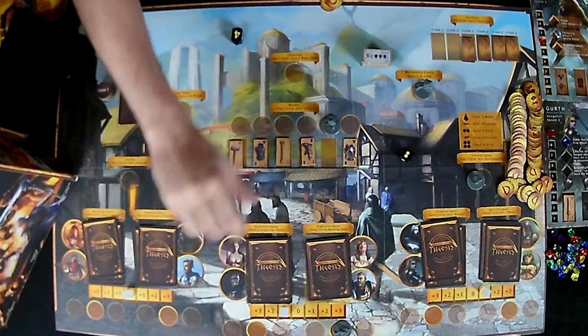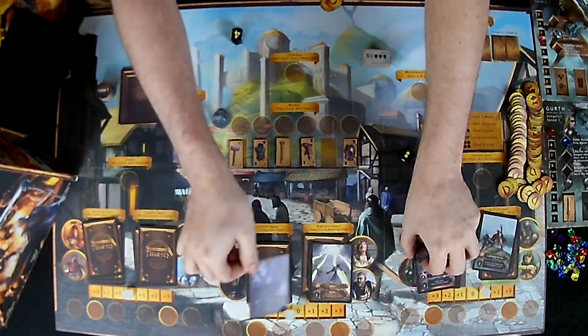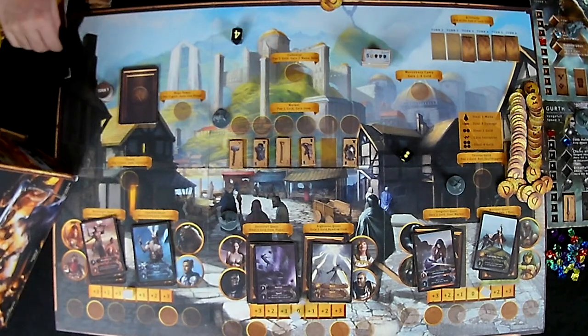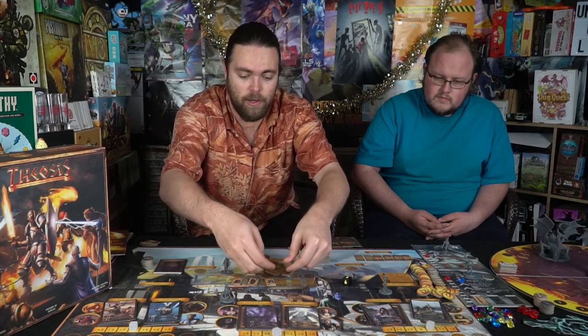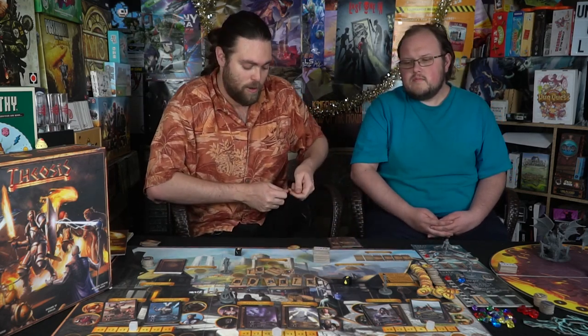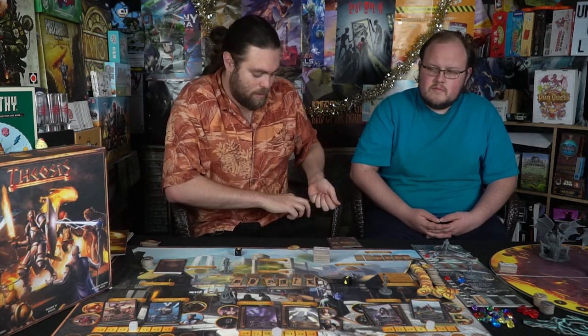We continue to round three — same process: characters return to hand, spaces reset, cards flip over. We refill the item slots from the bag. We pull one, two, three, four items and one turns out to be an artifact, which goes back in the bag. The rest fill the market.